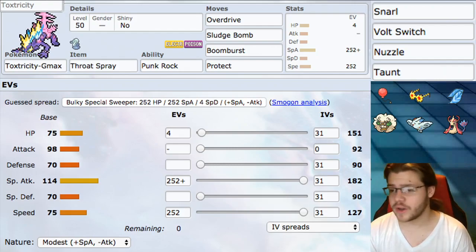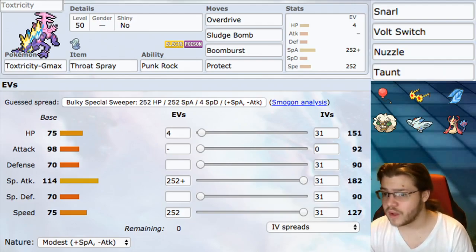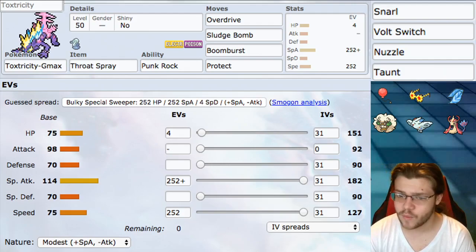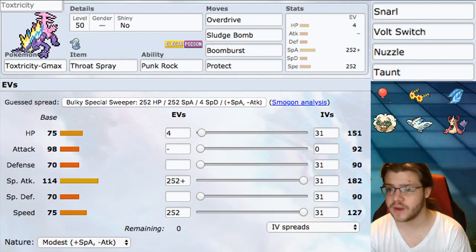Boom Burst is pretty good, hitting all Pokemon. You can use it alongside something like Dusclops or any Ghost-type, so you don't damage your partner while hitting only your opponent's Pokemon. It's also a sound-based move, so it activates Throat Spray and is affected by Punk Rock. For flex moves, Snarl is really good — also sound-based, activating Throat Spray and affected by Punk Rock — while also lowering the Special Attack of both opposing Pokemon. Snarl is a really good move, and if I made any change to this build, the first thing I would do is swap Snarl in for Boom Burst.